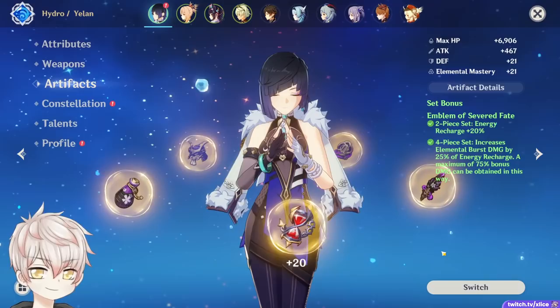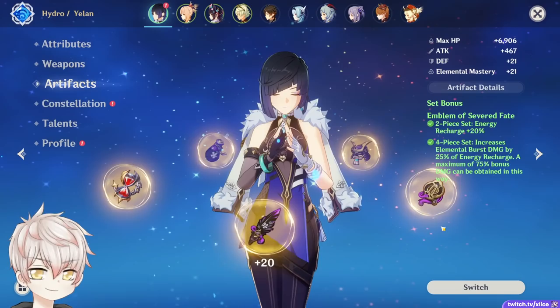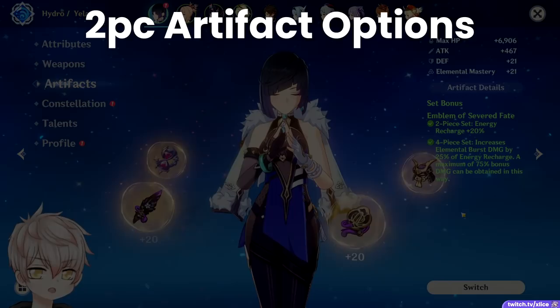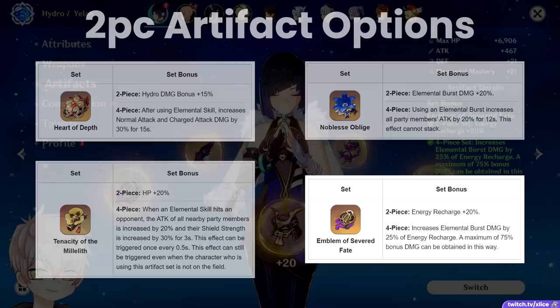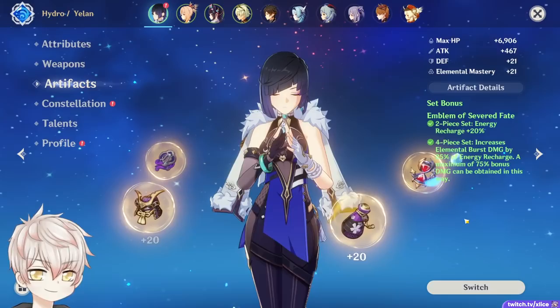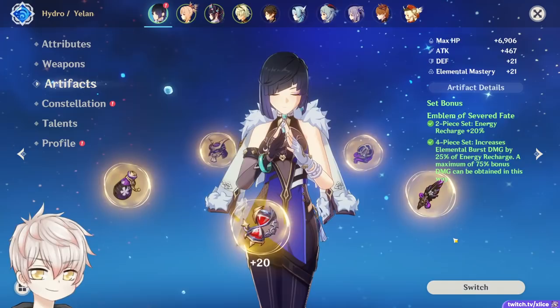More in-depth calculations and comparisons in an upcoming video. Now let's get to artifact setups. For Constellation Zero Yelan, her primary damage outlet is her Elemental Burst, and what else other than Emblem of Severed Fate to provide the best synergy? Fortunately, Yelan is also super flexible in what she can use. We have options like 2-piece Heart of Depth, Tenacity, Noblesse, or even Emblem just as a 2-piece. Hydro Damage from Heart of Depth, HP% from Tenacity, Burst Damage from Noblesse — those are the 3 DPS options — and then 20% Recharge from the Emblem 2-piece if you want to reach 180-200% Recharge. Out of all 3 DPS choices, they're all super close. Focus on substats to help you reach healthy recharge levels alongside a healthy balance of Crit Rate, Crit Damage, and HP%.